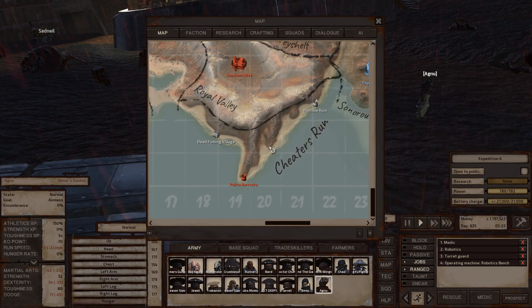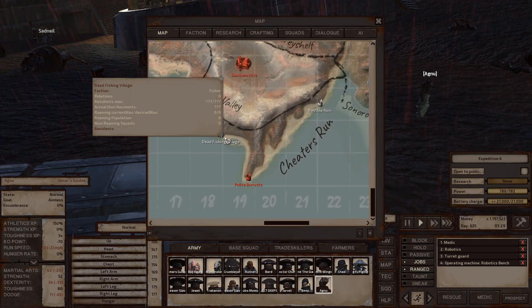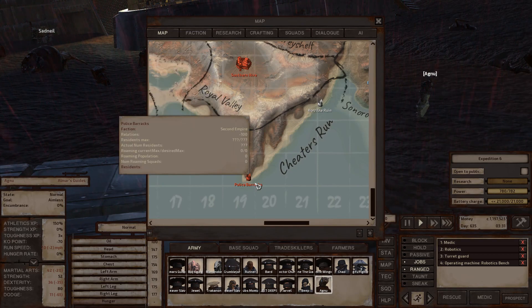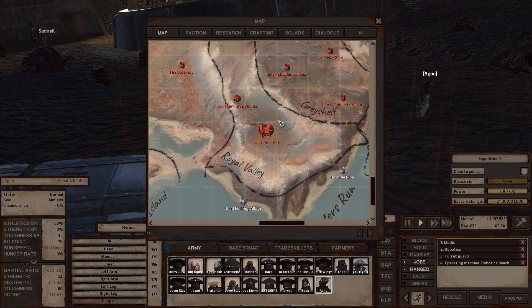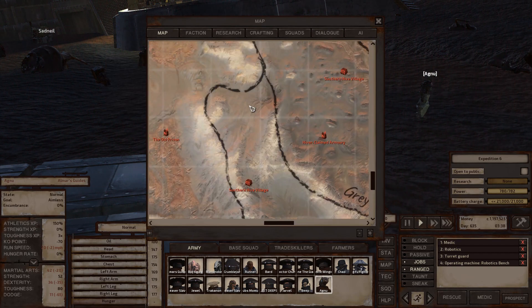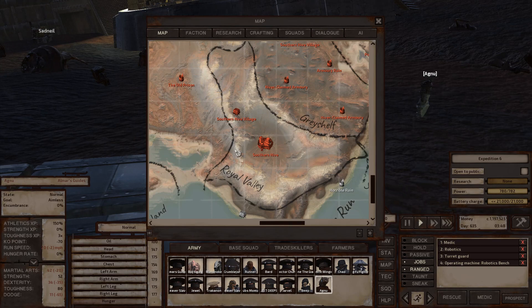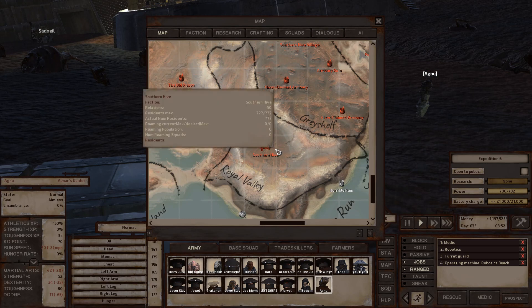Cheater's Run has horrible ruins with skin bandits who pursue you if you enter their buildings. The dead fishing village also has skin bandits. Police barracks have police skeletons that will chase you to the ends of the earth once activated. Royal Valley has southern hive villages and possibly a hive reclaimed armory at the top. The Southern Hive is the headquarters of the Southern Hive, where the Southern Hive Queen is found — though the Southern Hive King patrols all throughout Royal Valley and is the single highest stat enemy in the entire game, with some stats in the 200s. Ranged characters are recommended for taking him out.